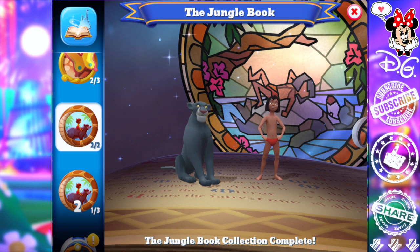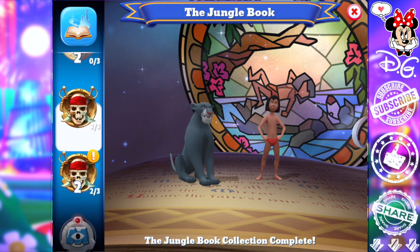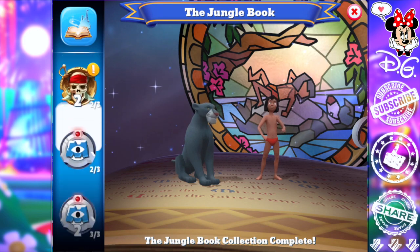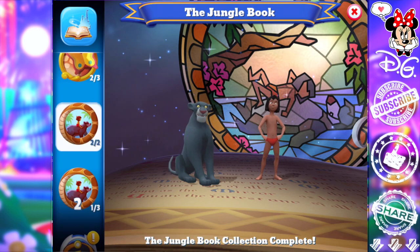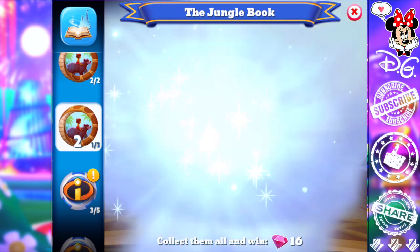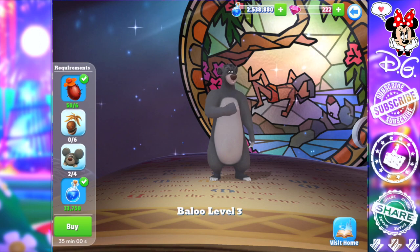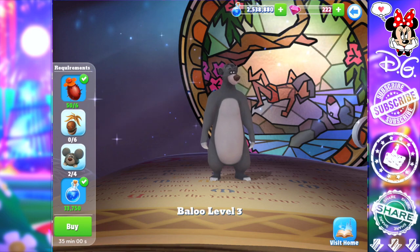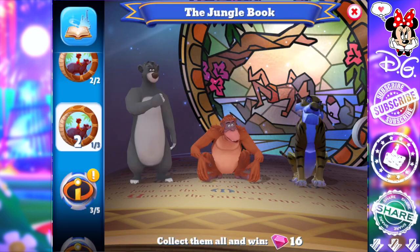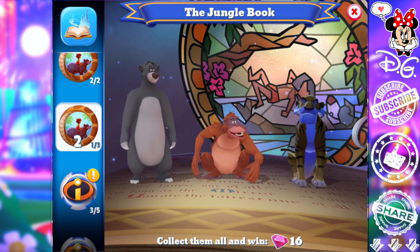These are collections that are later on in the main storyline and they try to give you the first two chapters with characters from earlier in the main storyline. So Mickey and Friends, Toy Story, Pirates of the Caribbean, Cinderella — those are the storylines you're more concerned about. I did bring in Baloo, so if Baloo ends up being useful that'll be great, but he's not very high so not the best. Jungle Book — don't worry about it too much.